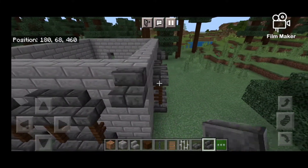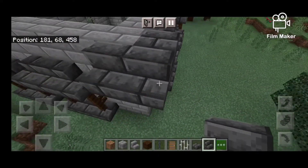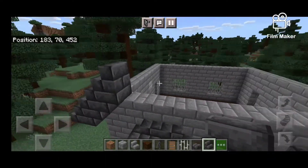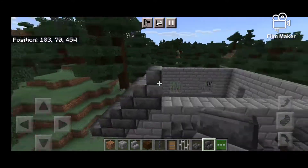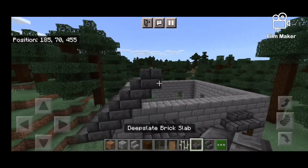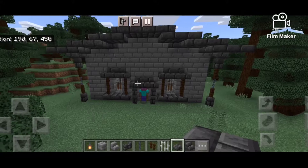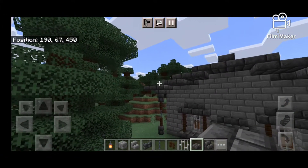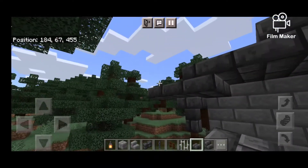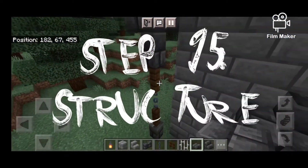We're gonna do the roof. I haven't exactly planned out what this roof is gonna look like because I was too busy planning out everything else. I think we're gonna go up a few blocks and then just do flat. Let me do half of it and see how it looks. So what I decided is basically three up, one flat - you get it. I also added this little decorative element right here which will either be a bar or a chain, whichever you guys decide on my Instagram.